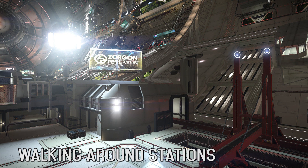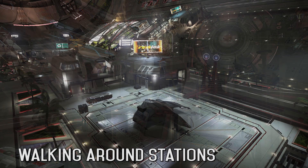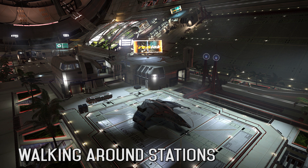Number 7: Walking around stations. This is along the same lines as walking around your ship, but I do think it will be absolutely amazing. It will help bring a sense of life into the universe. I'd love to walk around a station, explore the habitation areas, have a look around the workshops, and actually physically see the shipyards and outfitting departments.